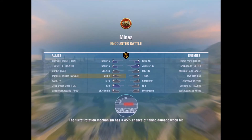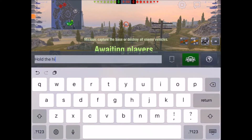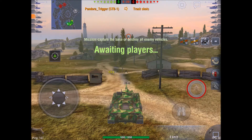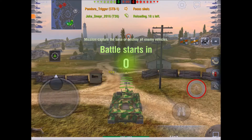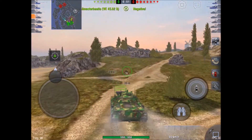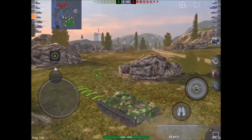On to the third and final game — another game on Mines. We've spawned again on the southeast side. I'm going to do exactly the same thing: push up on the left-hand side, contend for the hill, try and hold it, see what shots I can get in using the gun depression. I tell the team what I plan on doing and push in to the left-hand side — it's probably one of my favourite spots on this map, particularly for a medium.